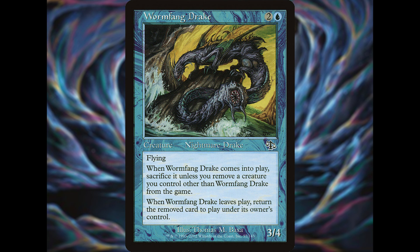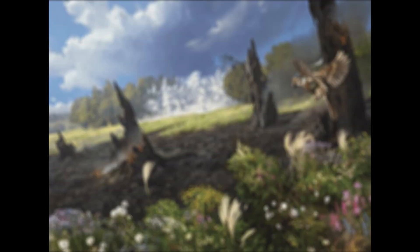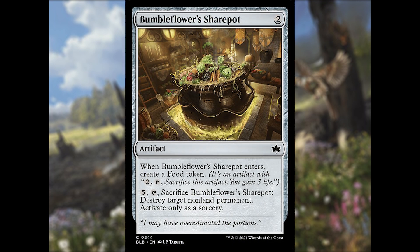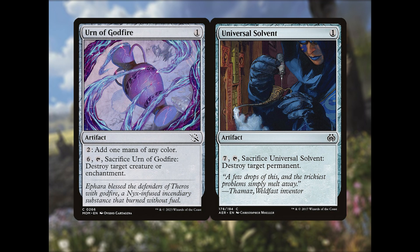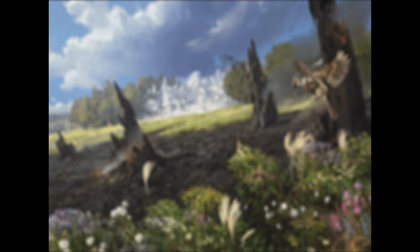Unfortunately, the 1/1 body on this amphibian does not make it very survivable, as it will likely die to basically any board wipe available. Figuring out where this card will fit is certainly a challenge, but an older Simic pile featuring Worm Fang Drake may see a revival. We'll be talking a lot about food with this set — fitting given the theme — as we wrap things up with another new artifact. Though this one doesn't have the food type, it does create a food token when it enters. That card is Bumble Flowers Share Pot, and for two generic mana we get a new utility artifact that creates a food token. It has the activated ability of paying five generic mana, tapping, and sacrificing it to destroy target non-land permanent — though only at sorcery speed. There are very few decks that would want to spend that many resources on such an effect, but there is one archetype that does: Tron. Tron piles have definitely gained a new tool with this, though they already have many similar cards available in Urn of Godfire and Universal Solvent.